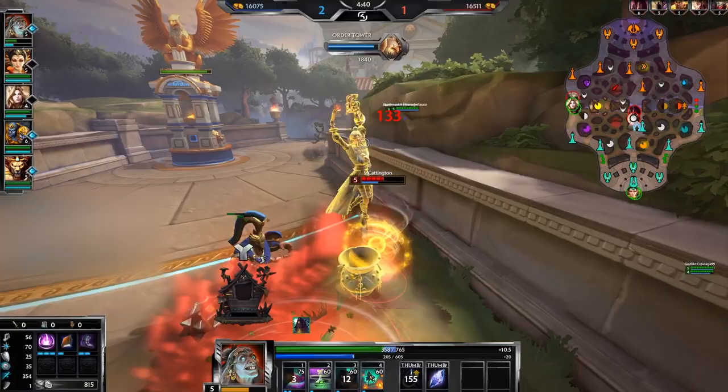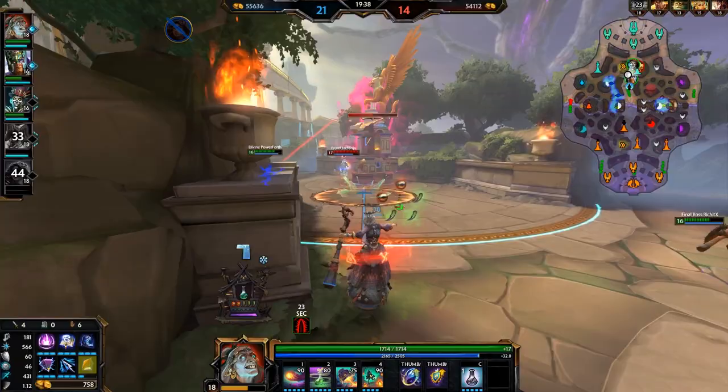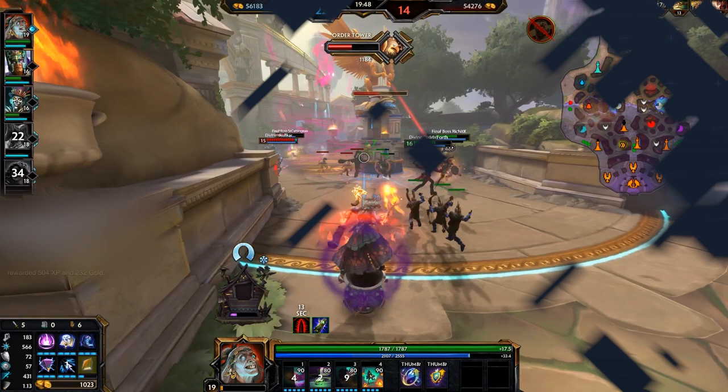As much as crowd control works for her, it is also incredibly effective against Baba Yaga, so you do need to be careful which gods you are drafting against her. As you can see from this chart, her main strength is going to be her damage, but she does have a little bit of mobility, a little bit of self-heal, a teensy bit of control and utility as well. She still relies on her team even though her damage numbers can be off the charts.